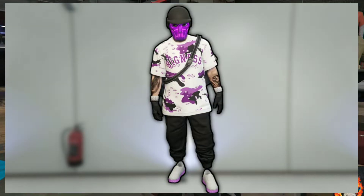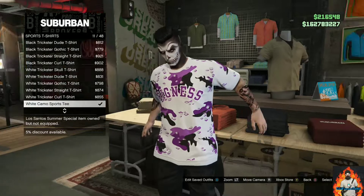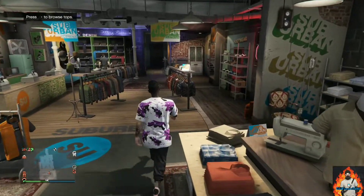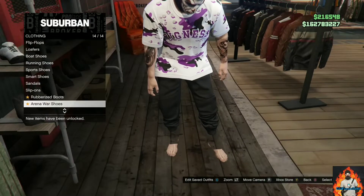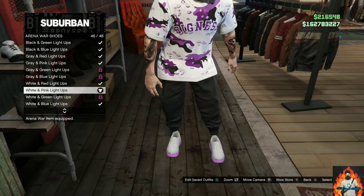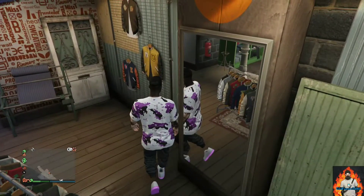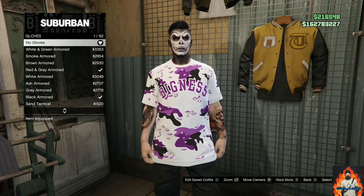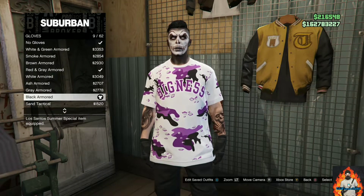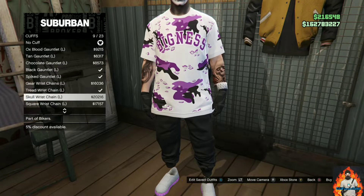I will be showing you how to make this cool black and purple tryhard outfit. Make your way over to the closest clothing store, go to the top section, go to sports t-shirts, and purchase the white camel sports tee. Now make your way to the shoe section, go to arena war shoes, get the white and pink light ups. Then go to accessories, gloves section, and purchase the black armored.